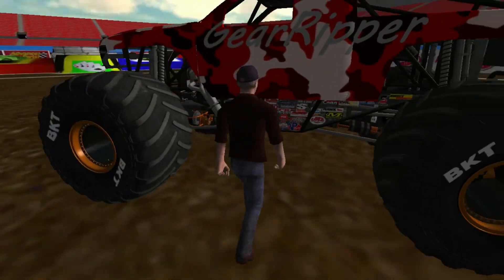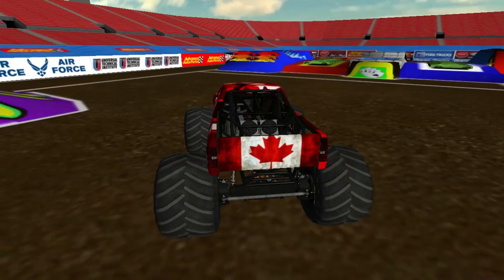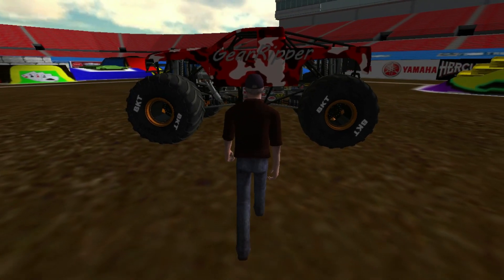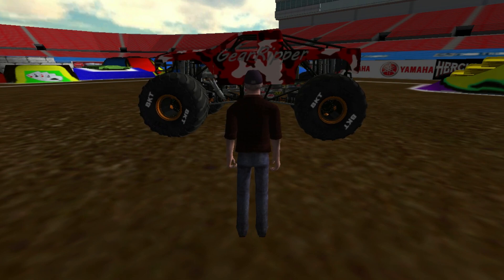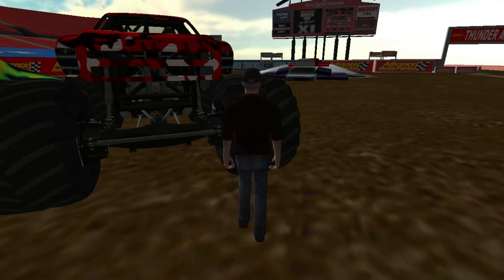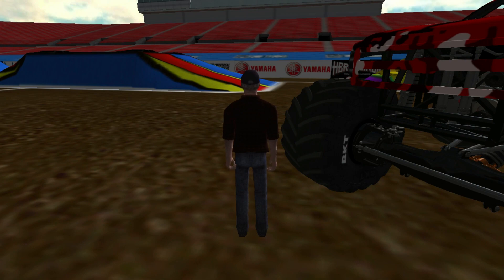This truck is called Gear Ripper. It's not the best looking — this is kind of my texture. It's called Gear Ripper, it's on the Wilman chassis, which is very cool. It is a Silverado body, and I just thought this looked so sick. It has orange bead locks and stuff, which was just perfect for it. It has this red camo — I kind of made this like a Northern Nightmare 2.0, even though it's called Gear Ripper. I wanted it to be Canadian representative, so it has red, black, and white camo.